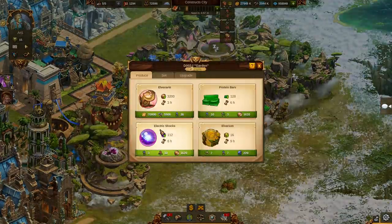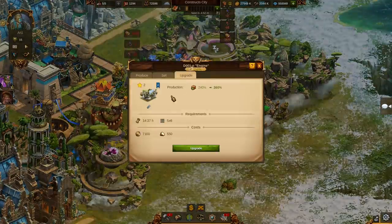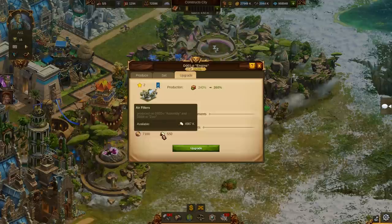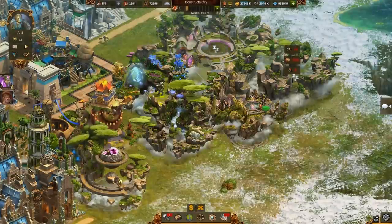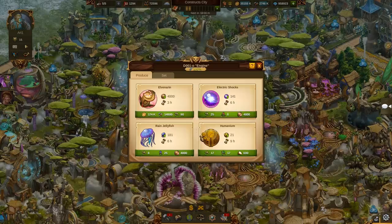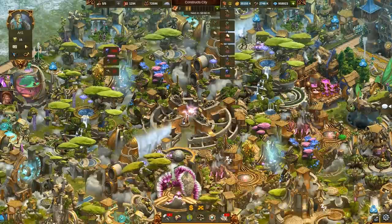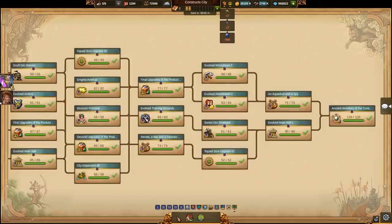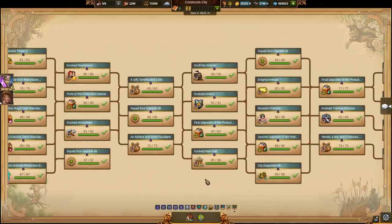Every island has a different taste, so you produce four different kinds of nutrition: air filters, rain jellyfish, electric shocks and protein bars. Nutrition can also be processed into the mysterious resources humanium and elvarium, which you will need to research all the new technologies in the research tree. All in all, this is the most complex resource system Elvenar has seen yet.